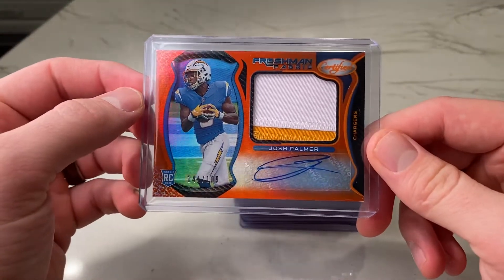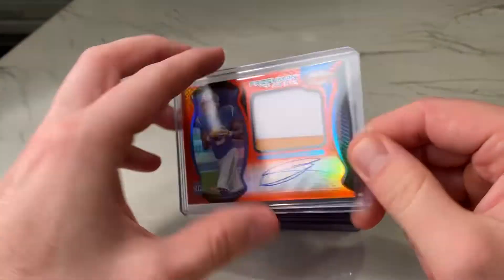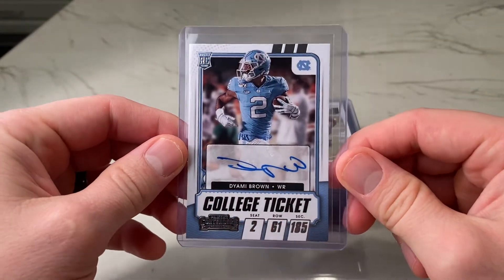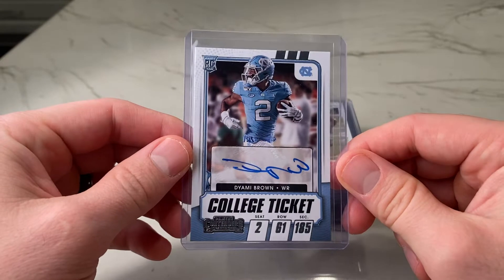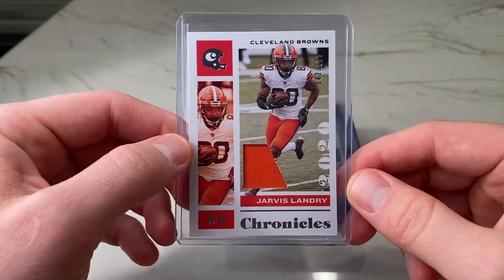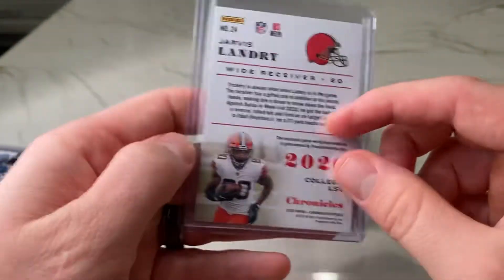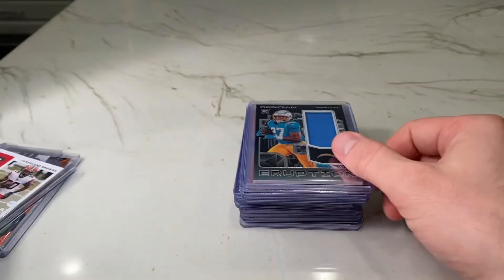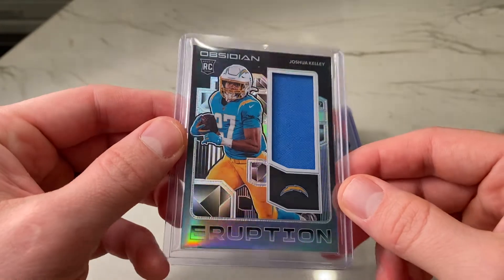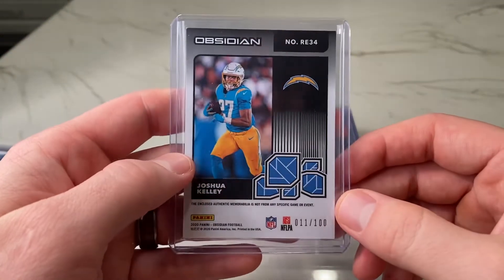First, we've got a Freshman Fabric RPA — Josh Palmer out of 199. He got a touchdown a few weeks ago. We've got a Diami Brown Contenders Draft Picks college ticket. These autos were guaranteed in every hobby pack. From Chronicles 2020, we have a Jarvis Landry — just a relic card out of 299, that is game-worn. From Obsidian, we have a rookie patch. This is Eruption — I think it's a really sharp-looking card, really sharp-looking set. And this is number 2100.